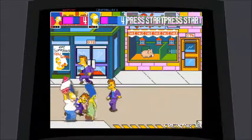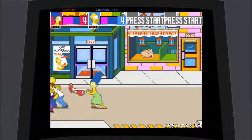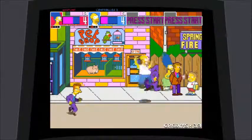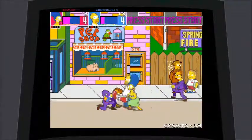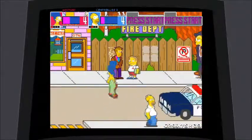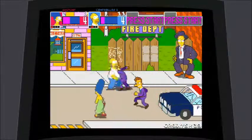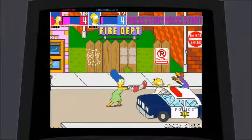They actually have a flyer right there in the window — the Simpsons new game. Of course, this is pretty early in the Simpsons' career. There's the principal and Martin — I know most of the Simpsons characters but I don't remember those two tall ones, to be honest.